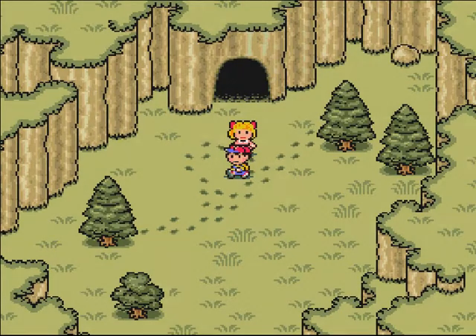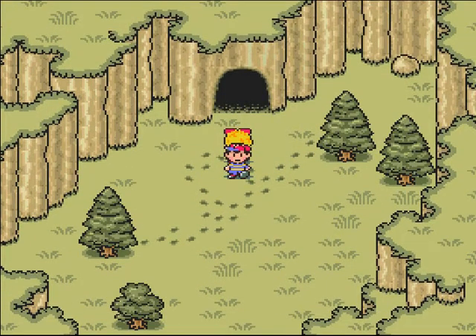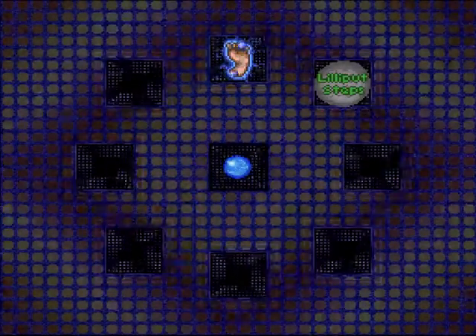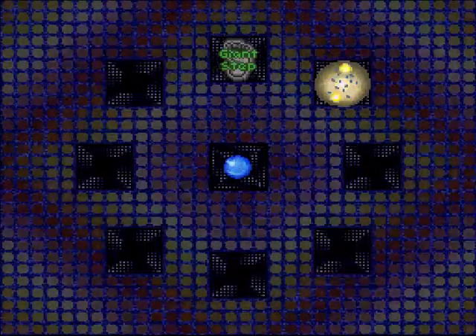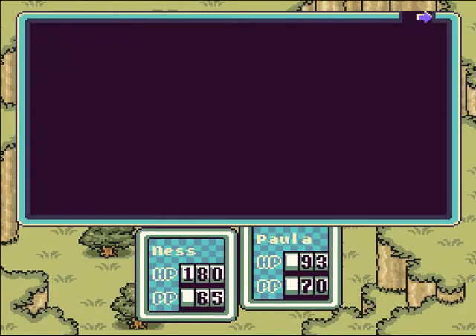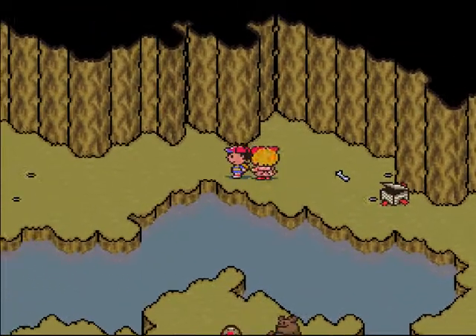We'll just go back to Twoson. Ness briefly had a vision of a baby in a red cap. Ness's soundstone recorded the melody of the Lilliput Steps. Well, that's all we've got so far. HP back up — that's good. So we got it, we did it. I don't think the bears attack anymore. I don't think anything attacks anymore — which is a good thing, of course.